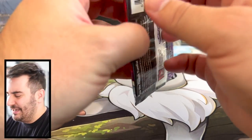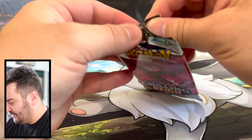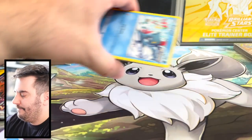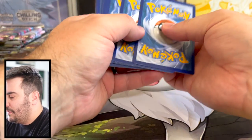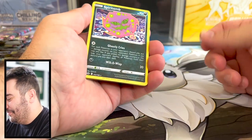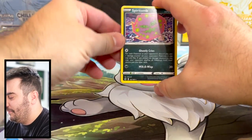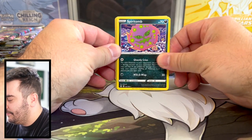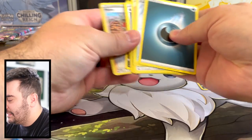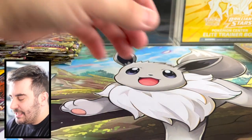Let's hop to Chilling Reign next. Spiritomb looks like it's going to be your non-holo. There's Peony — no hits yet. Hopefully the hits will come later.